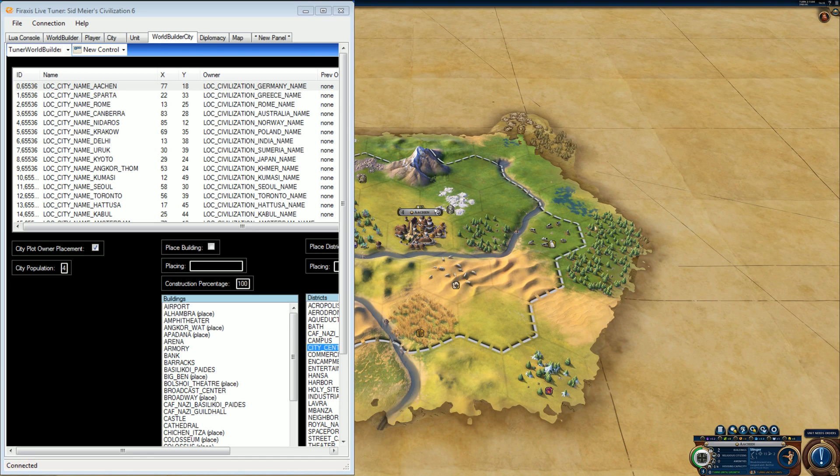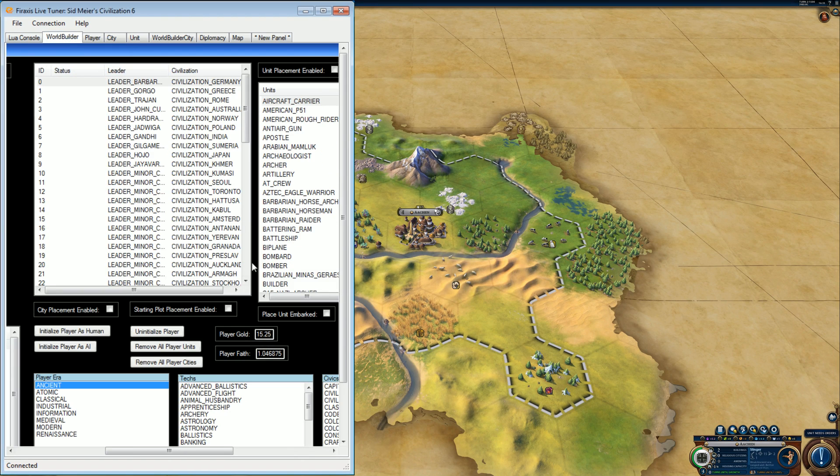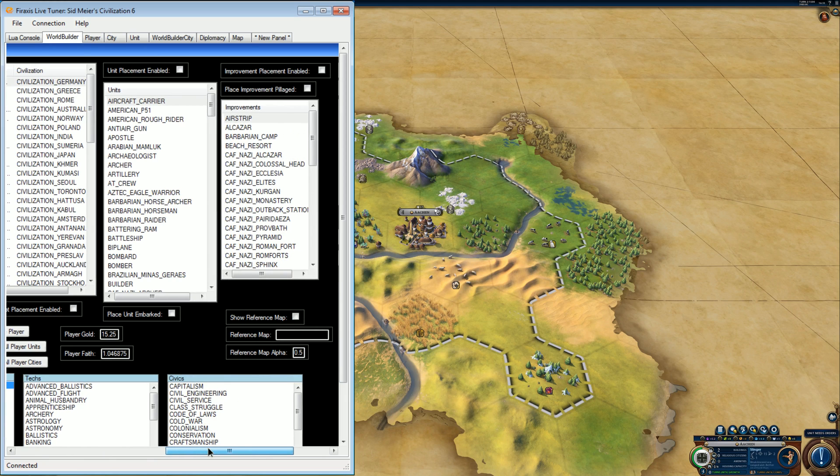I want that marble, and I want those horses, and I want this. Now I'm going to go out of here, back to World Builder Builder, and give myself some builders.